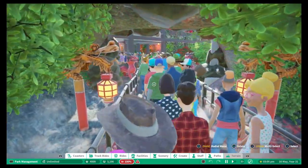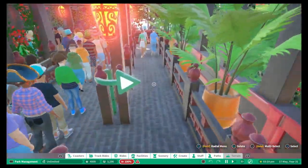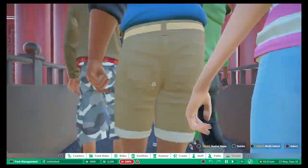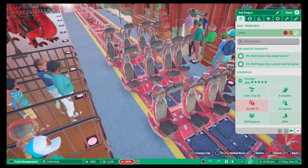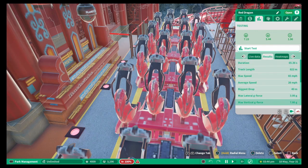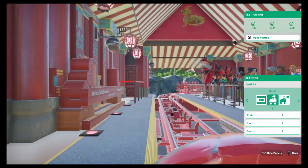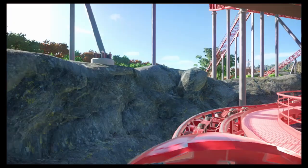Even the staff members are dressed all in red. I love the planting going over the top — it really makes you feel part of it. There's a nice cattle pen queue line with a fast pass option. Red Dragon is a giga coaster with fantastic stats — green across the board. The G-forces are a tad high on the vertical but not massively. We'll hop on and see what this is like.